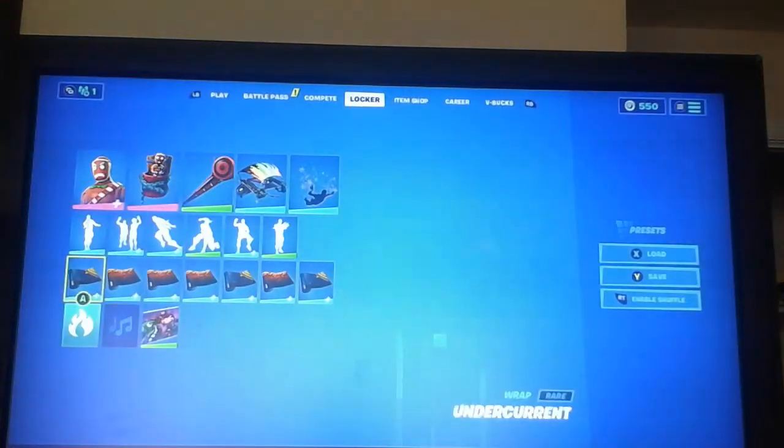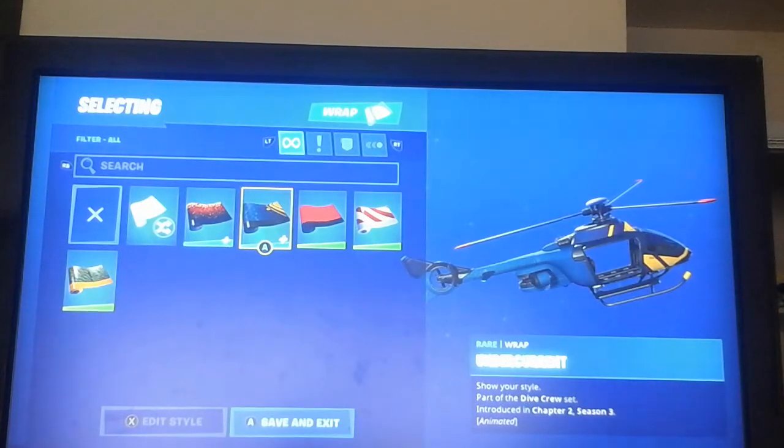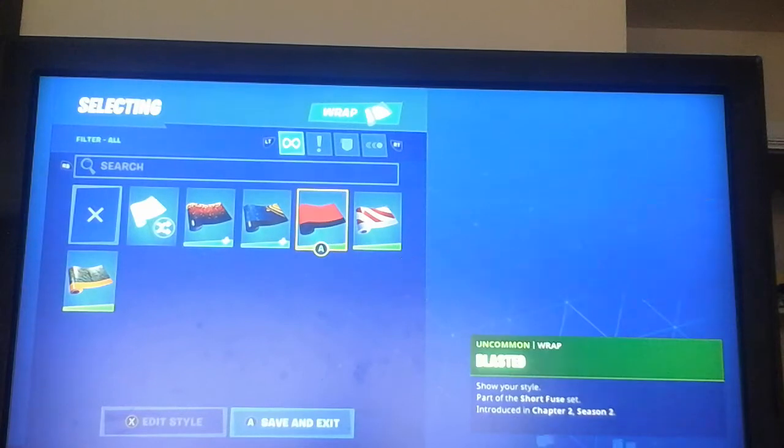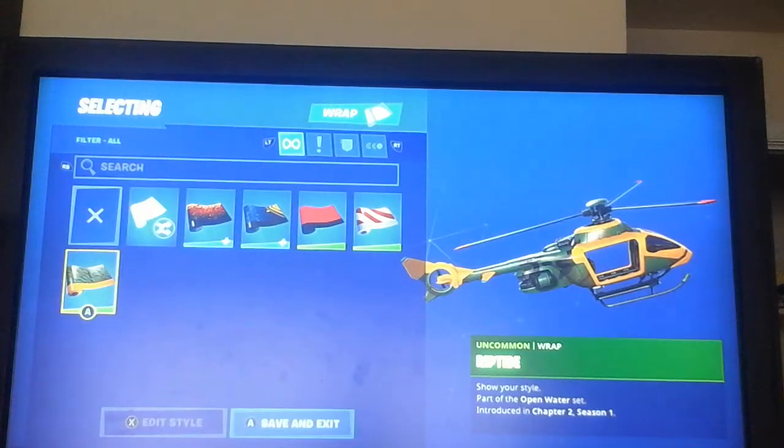Over here to my skins — I have a couple skins. I have the Friangles, the Current, Under Current, Blasted, Candy Cane, and Riptide.